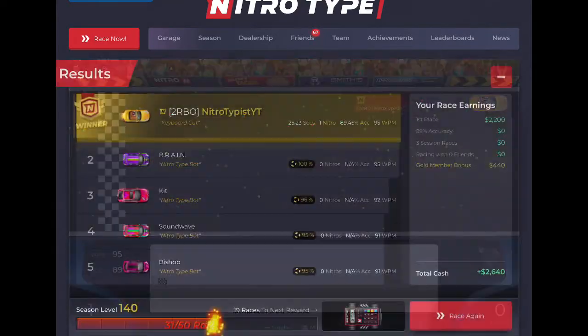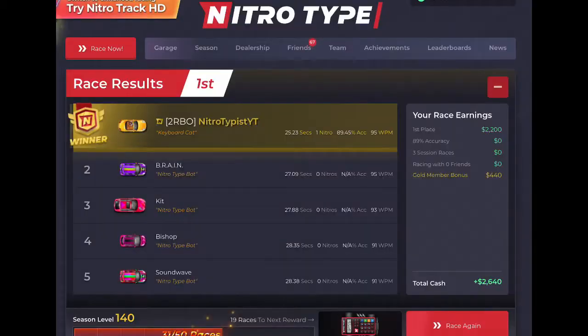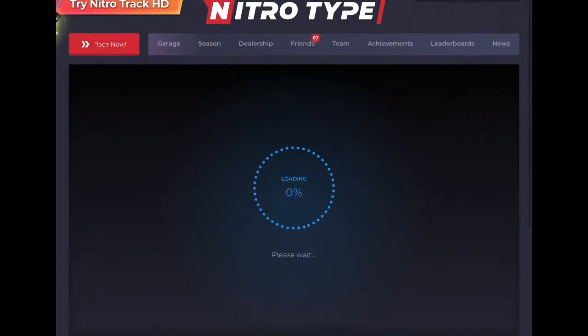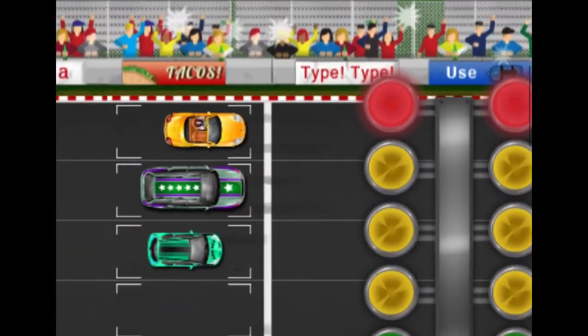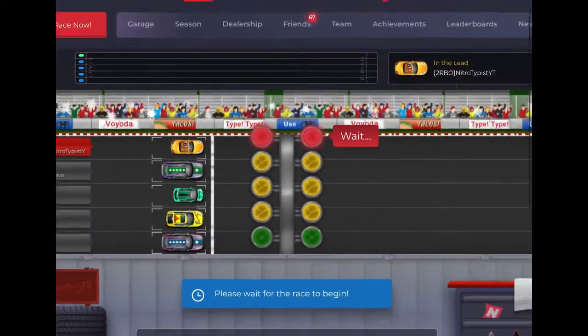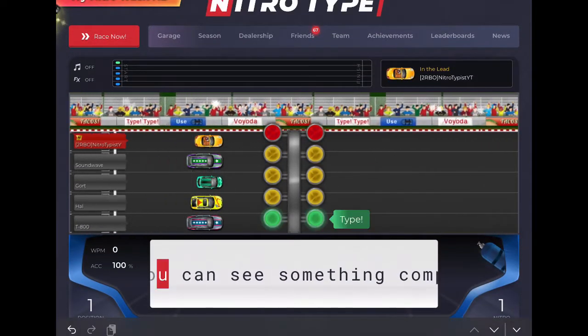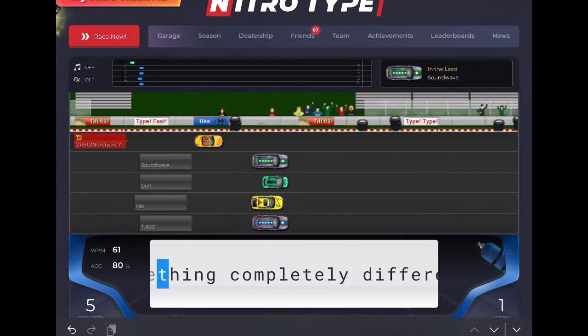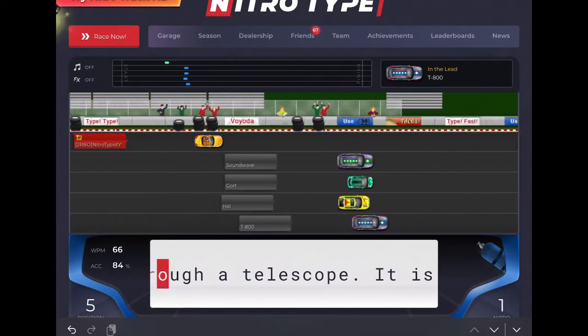So let's go back to the classic track. See, look — this is how it looks when you're racing with a small car on the original track. It's smaller than most of the other cars. That's what I don't like. That's why I prefer the other track, and also the cars look more high quality in the new track. That's why I like the new track.